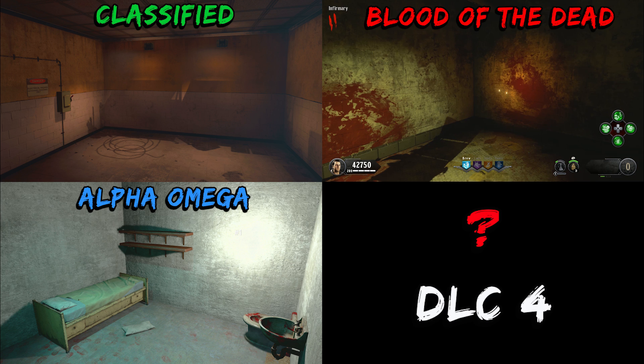Treyarch knows how much people freaked out about the super easter egg for Black Ops 3, so they might want to do something cool and different, and this could be what they're doing. My guess is that you would need to complete all of the easter eggs — yes, you're gonna have to go to round 150 on Classified — to be able to access these rooms. We haven't solved them, and that could be the reason: because we need the fourth DLC, and once that's out these rooms will become accessible only to those people that have done all the easter eggs.